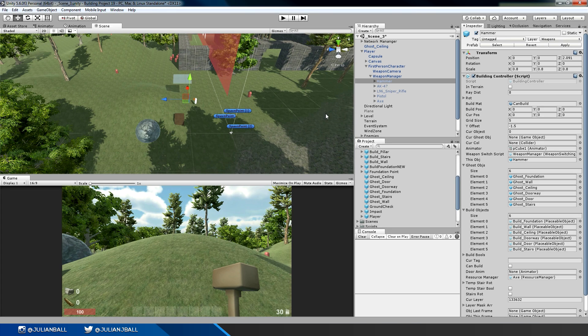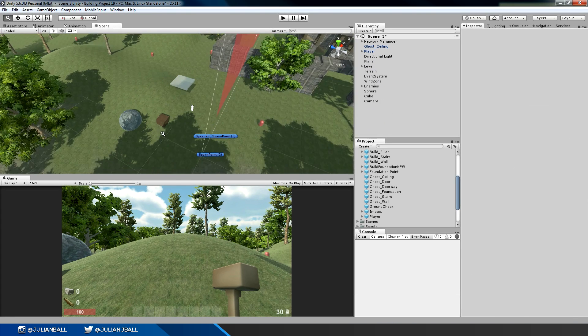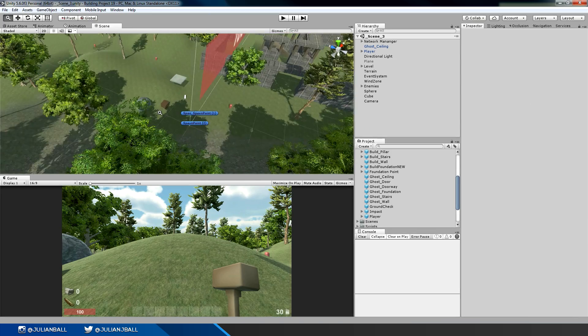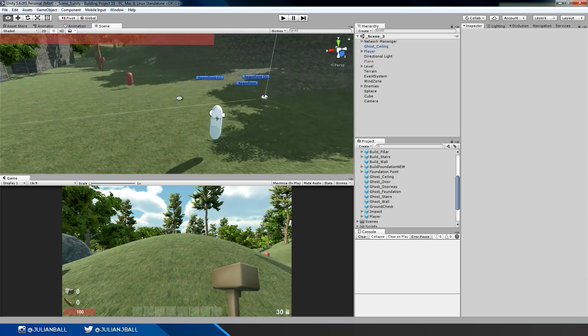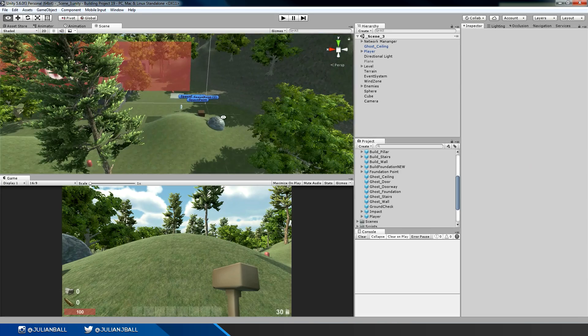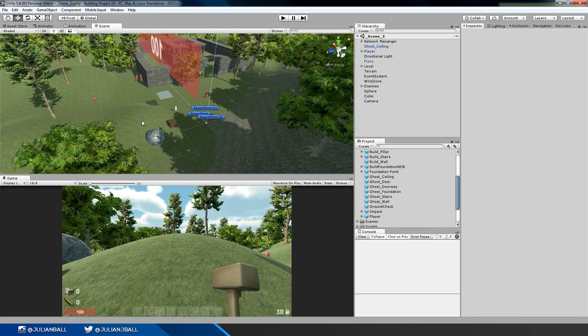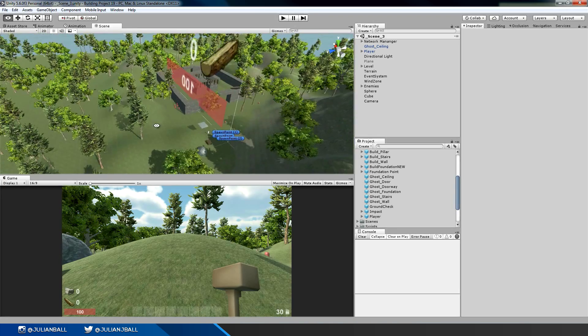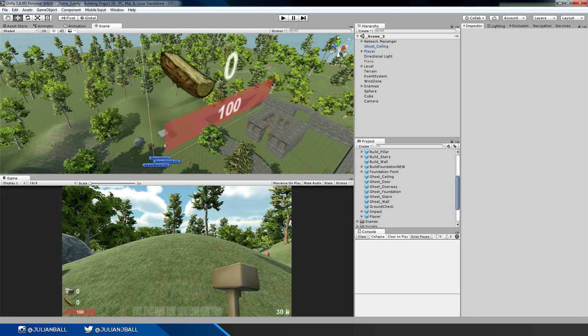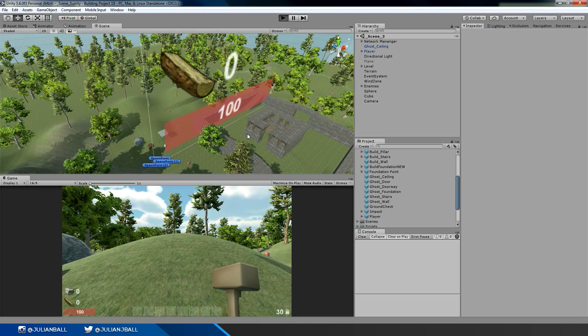I've been creating all these new things and then trying to get them to work over the network, which has been the main challenge. I don't know a whole lot about networking so it's all new to me, which is really interesting. But that's the whole point of this project — for me to try and learn a bunch of new stuff about game design and just to make a really cool game. I'm really liking how it's coming out so far.